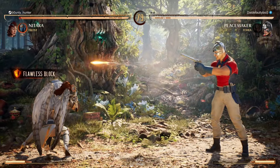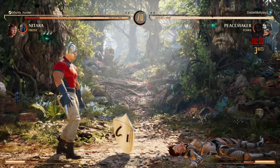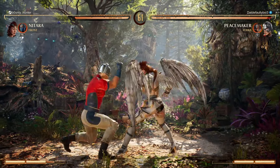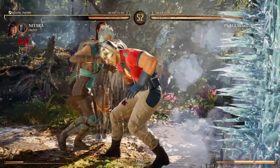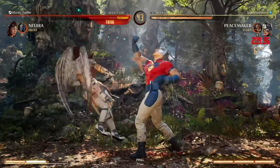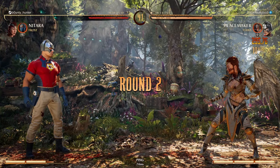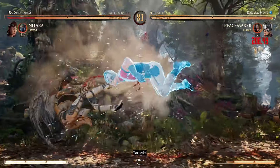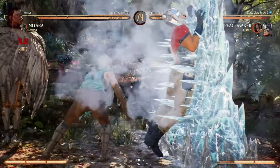He probably gonna go for eagerly or something - yep, had a feeling. Good staggers on the forward four. Let me just backdash - oh my god, I tried to punish that, that sucks. It was a little bit too late, I thought he was gonna try to jab. I'm not letting him do Pharaoh after that. Chip, I'm plus four - you gotta be kidding me. It says block advantage four. That's not good.